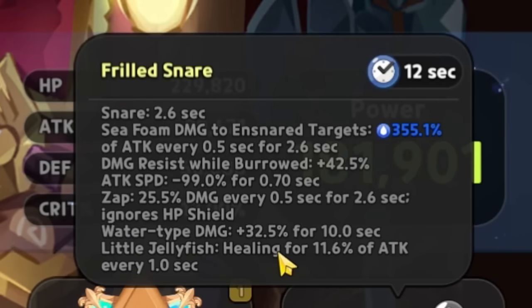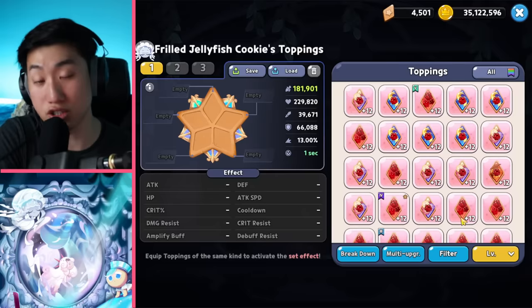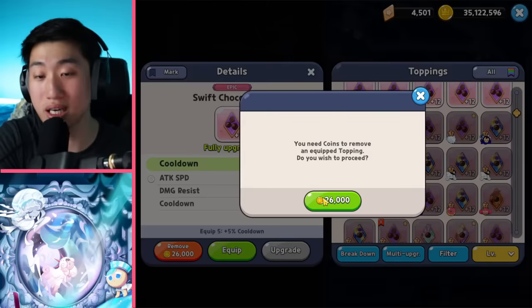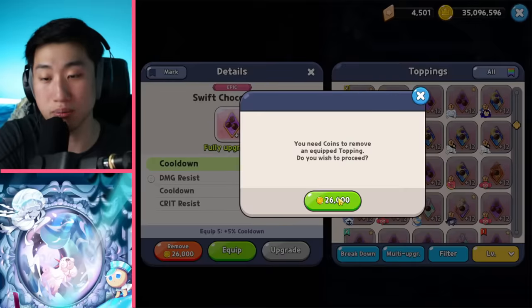Water type damage is increased by 32.5% for 10 seconds, and the little jellyfish after she dies will heal for 11.6% of attack every one second. Because she has a skill you want to spam, a Swift Chocolate build is probably going to be the best build for her.